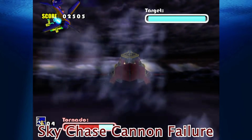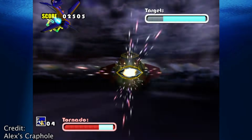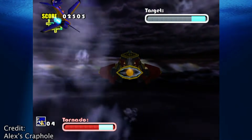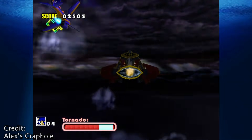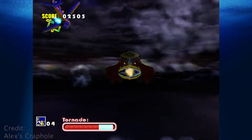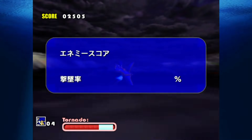Sky Chase Cannon Failure: In Sky Chase Act 2, the player must defeat the egg carrier's cannon to complete the stage. If the player waits for a minute and a half, the cannon will actually start to drain its own health bar, eventually defeating itself. I'm not sure why this happens, but it's not a great design by Doctor Eggman.